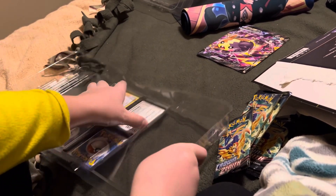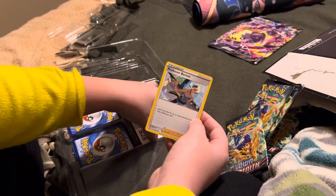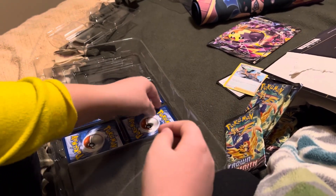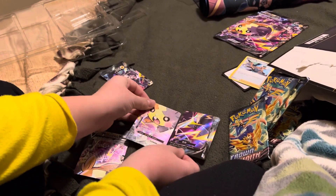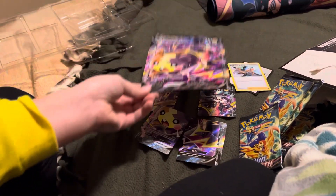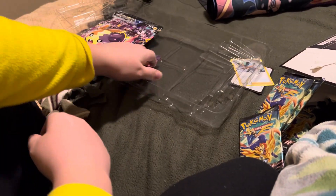How do I get this open? There we go. We got a Professor Burnett and a code card. And after that, we got the bottom right corner of Morpiko, the bottom left of Morpiko, the top right of Morpiko, and top left — all four create this one. Now we'll set this to the side. Let's flip this back over and get into the packs.